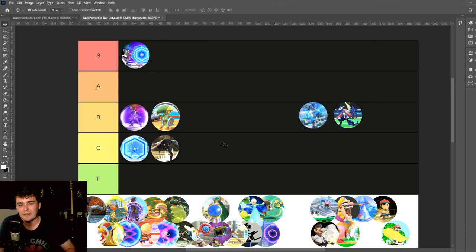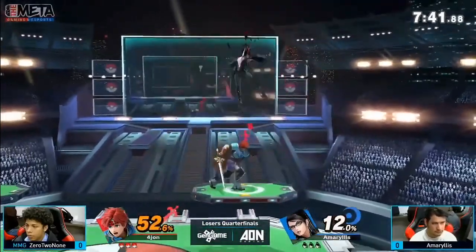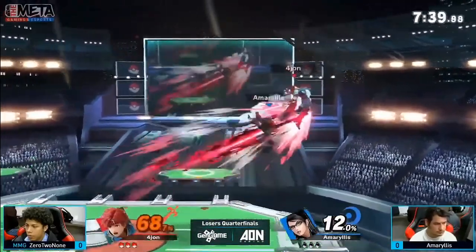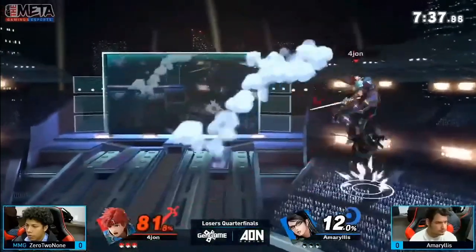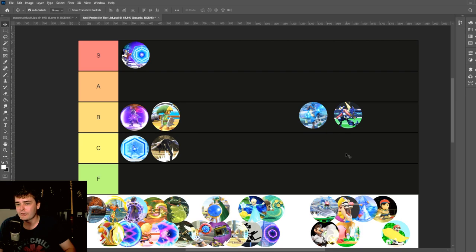The projectile interaction is kind of cool, I guess, but it's not anything particularly spectacular. And Bat Within is stupid — it's one of the worst character-specific mechanics we've ever seen in a Smash game, and the fact that it activates off Witch Time too is not doing the move any favors.